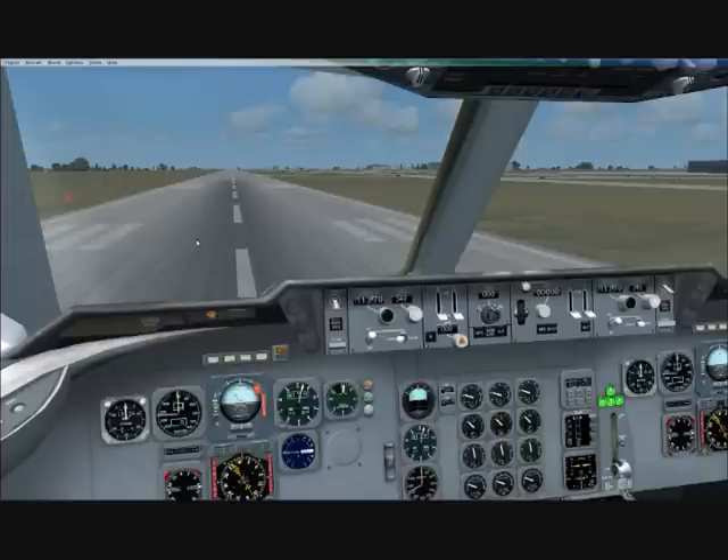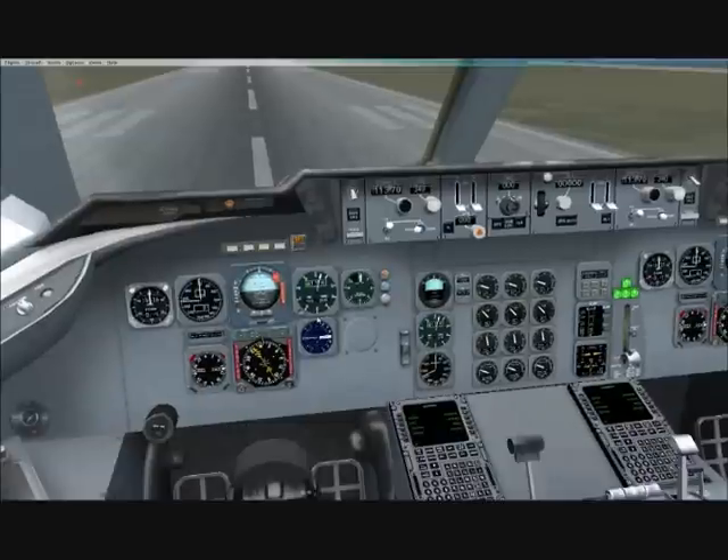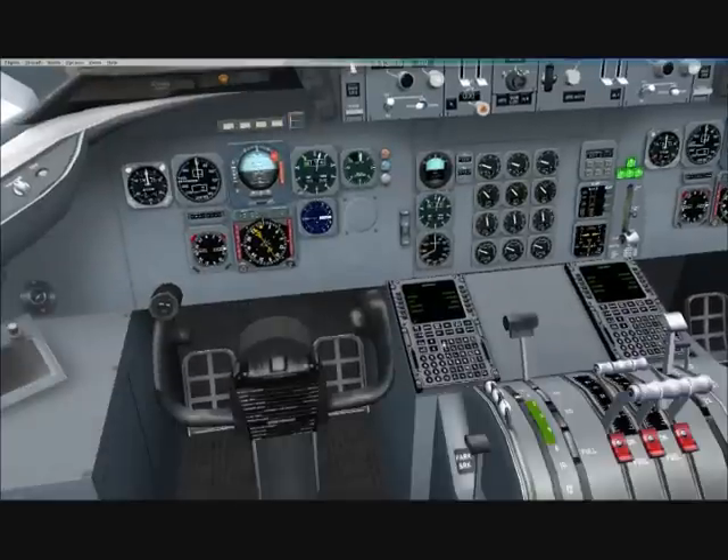That's probably something you'll wonder when you first start it up. Obviously it comes with an autopilot as you can see. You've got your altitude, your heading, your speed, or your autothrottle. You can make ILS landings with this. It has an FMC that works, so you can push in your destinations and work around with that.